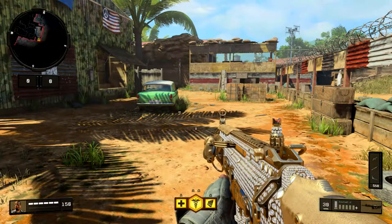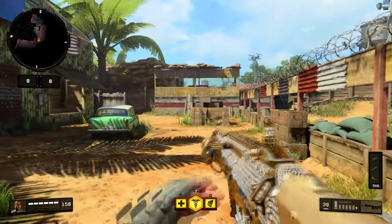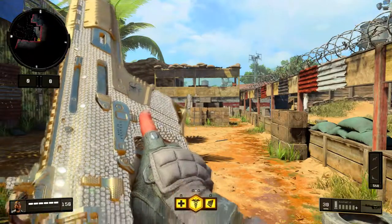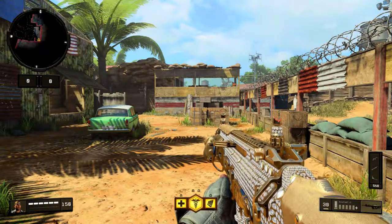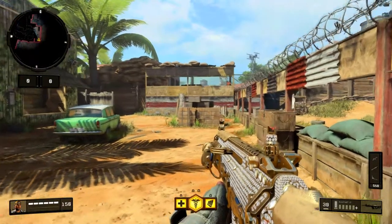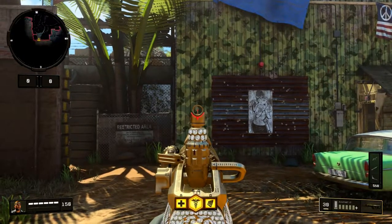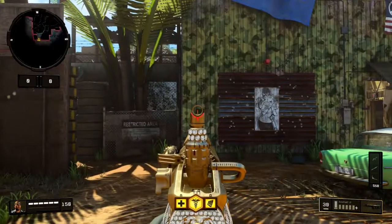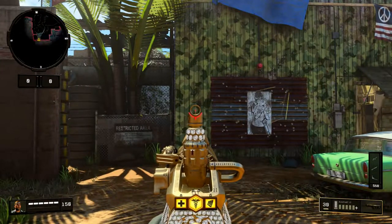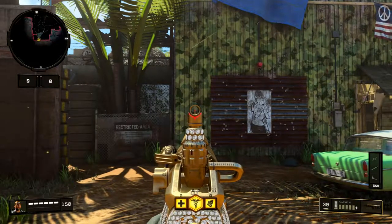The first thing we do is a recoil test with the gun. We're using the Rampart 17, which has a decent rate of fire and very high knockdown power, but it has a tremendous amount of recoil. We're going to aim about chest high on the target wall and then fire without touching the right stick whatsoever to show you guys the recoil pattern. Three, two, one.